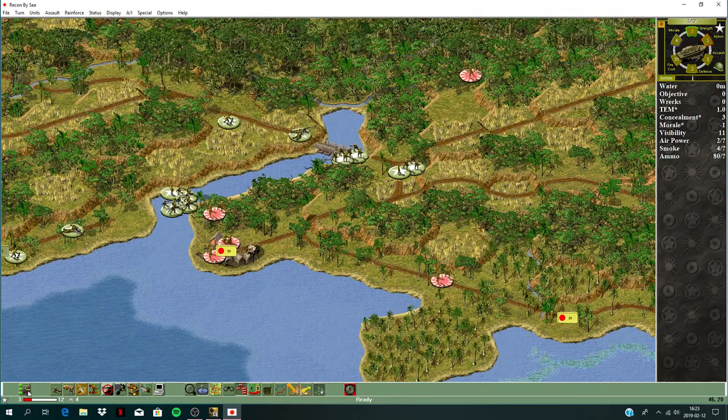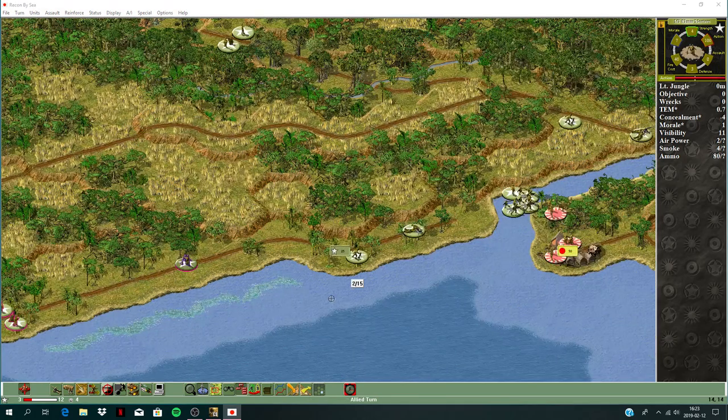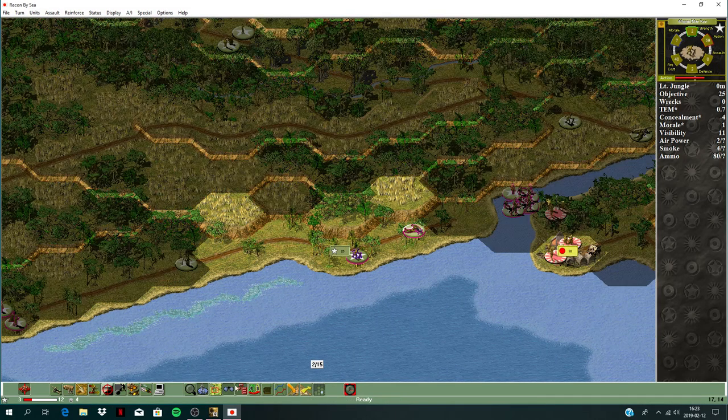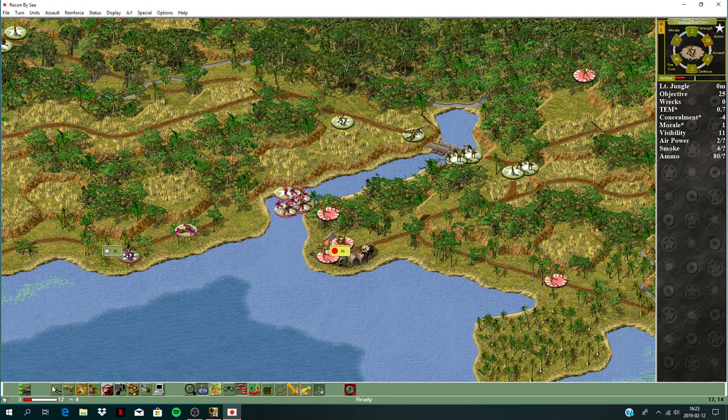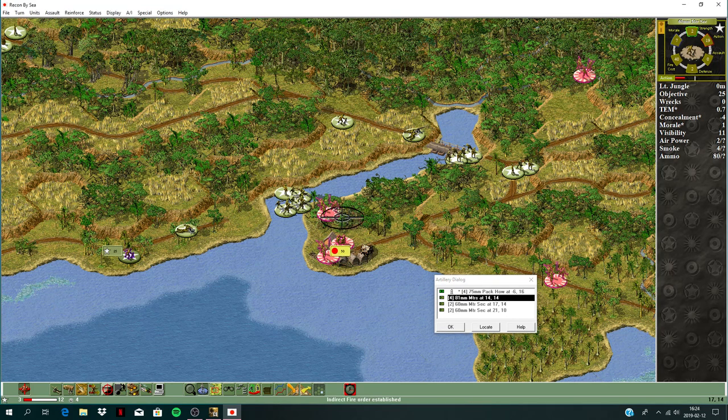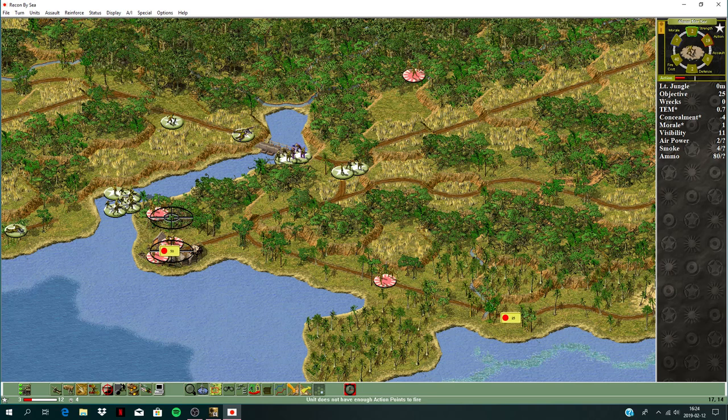Let's see what units can fire. That mortar can do some direct fire on this village — hit that machine gun position, just causing disruption unfortunately. Plot some more fire with mortars — hit the village. We got them to retreat up there — good. Now we can move across, though both units are disrupted and one is fatigued.